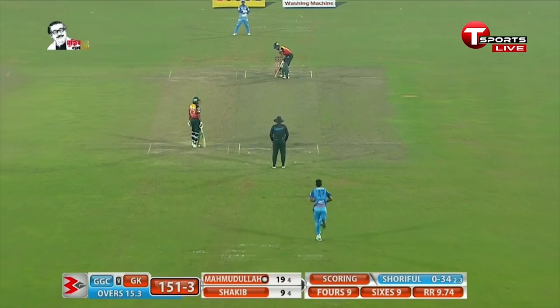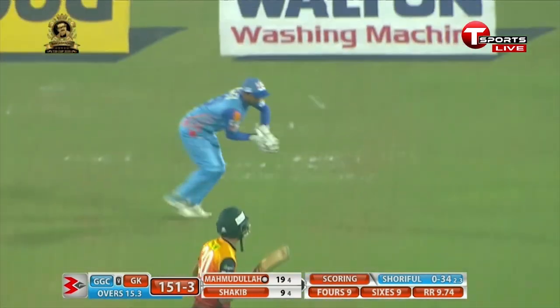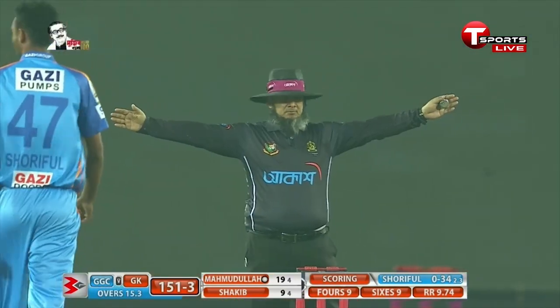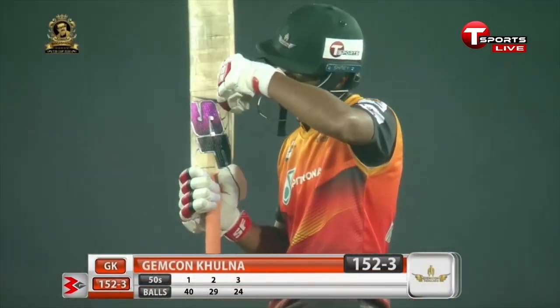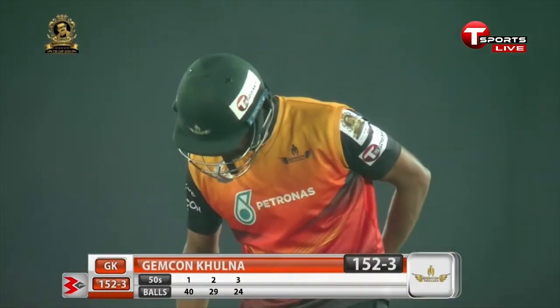If he goes for another one there, then it's very messy, isn't it? 18 off it so far. Towards the boundary — called wide. We'll have to pull that again. 24 deliveries — the quickest, the third 50 in 24 deliveries.